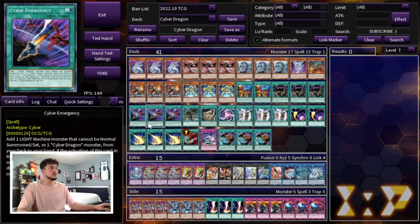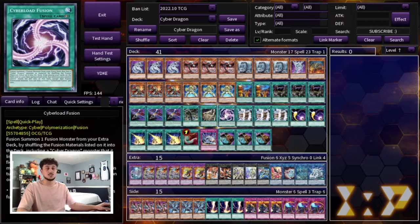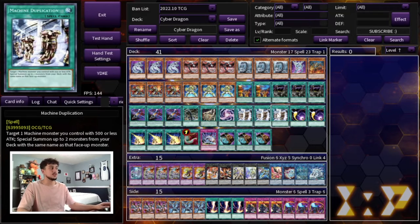We're playing three Cyber Emergency, which searches any of your Cyber Dragon cards. We're playing one Rev System, one Repair Plant, and one Cyberload Fusion. We're not playing Overload Fusion because it's non-searchable. This deck can OTK without Overload Fusion and I don't think you really need it in this build. We're playing three Machine Duplication — one normal summon of Core plus one Machine Duplication and you're winning the game, getting so much value off of that.